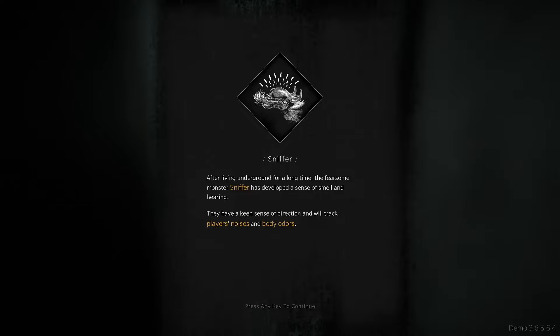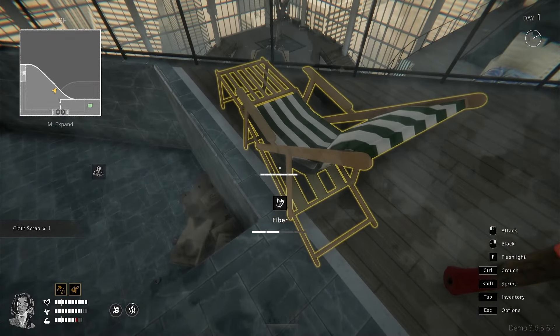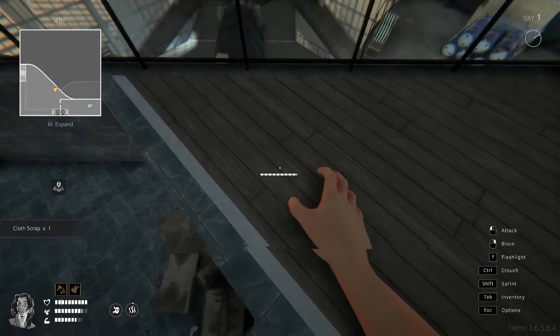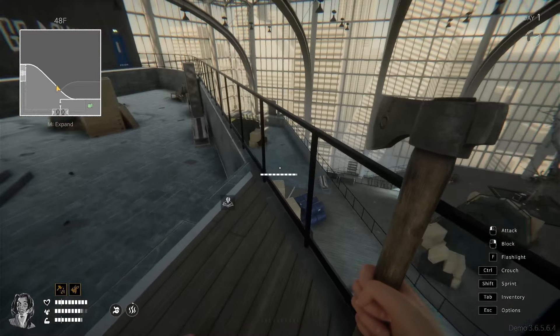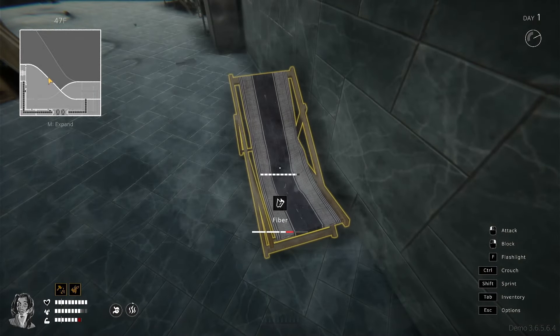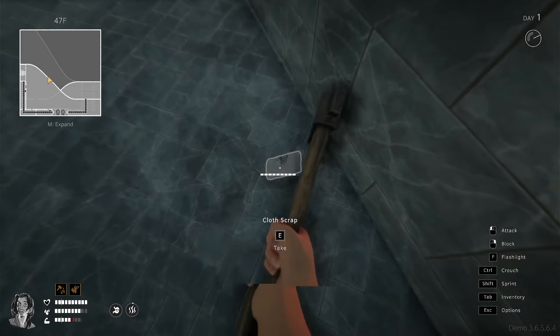Let's see — we can't take that apart... oh yeah, we can get some wood out of this, so hack this apart. Everything makes noise, so they will come visit. Over here is some cloth — it says fiber but it drops cloth scrap. We'll hack this apart. That sniffer's still down there — where is he? Now I don't see him, and that's what's more scary I guess.